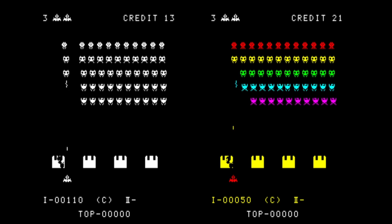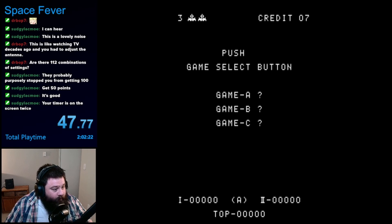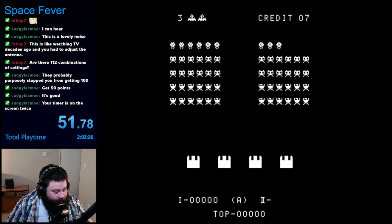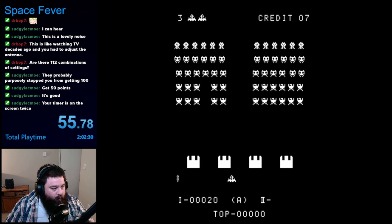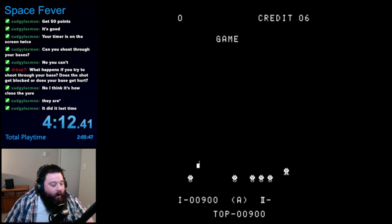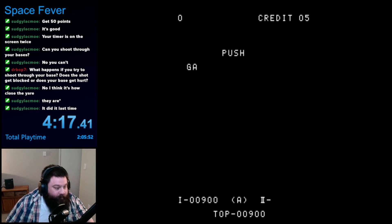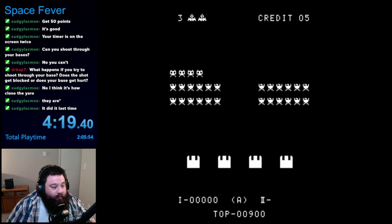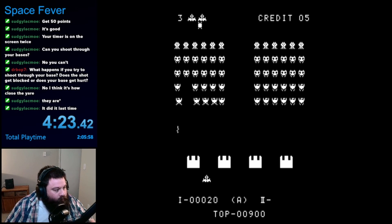Now, on to the actual gameplay. Right when you put your coins in, you'll notice that there are three game modes: A, B, and C. I decided for this game that I wanted to beat at least one wave in all three modes. Since it seemed like the most reasonable way to approach the game, I decided to start with mode A. Little did I know, this was a big mistake.